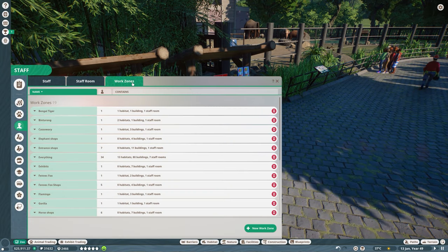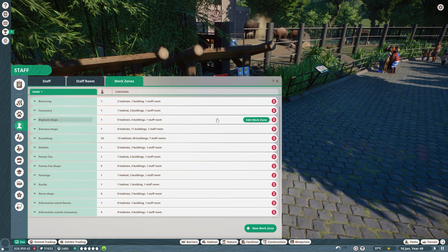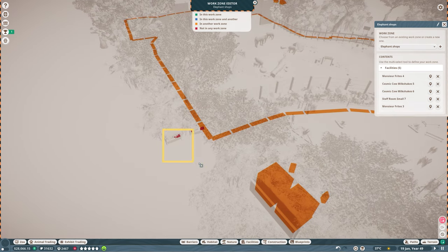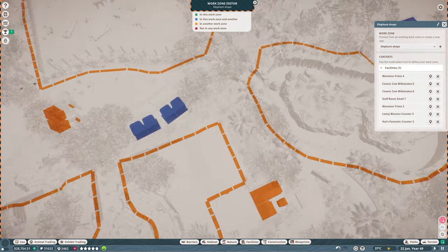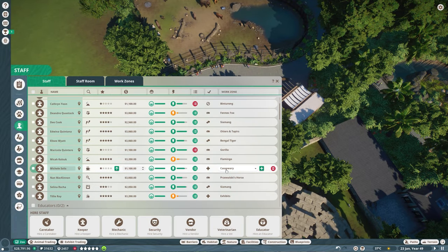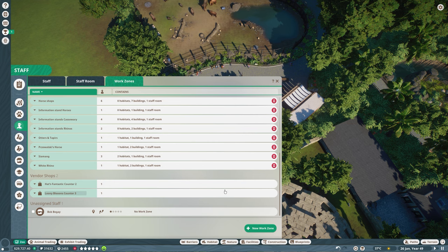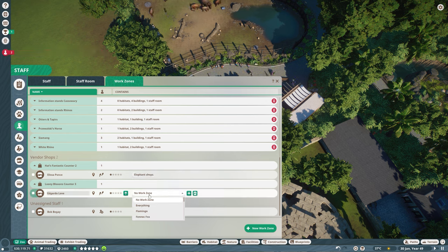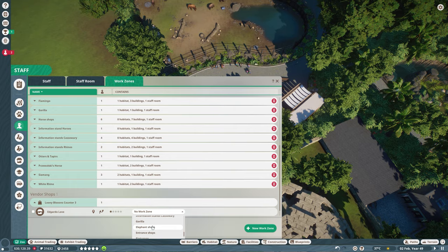I added two stands right over here at the elephant habitat. Do we have any elephant shops already in a work zone? Yes, elephant shops — so we're going to add them to this work zone. I hired three vendors and I'm not sure if I want to keep them all. There's only one unassigned. I'm going to put you in the elephant shops, and you, and you as well.